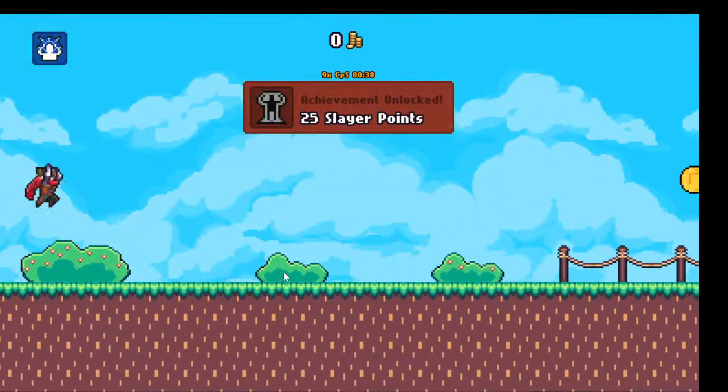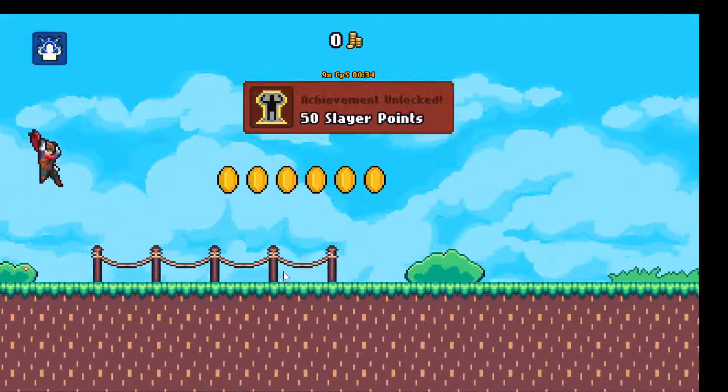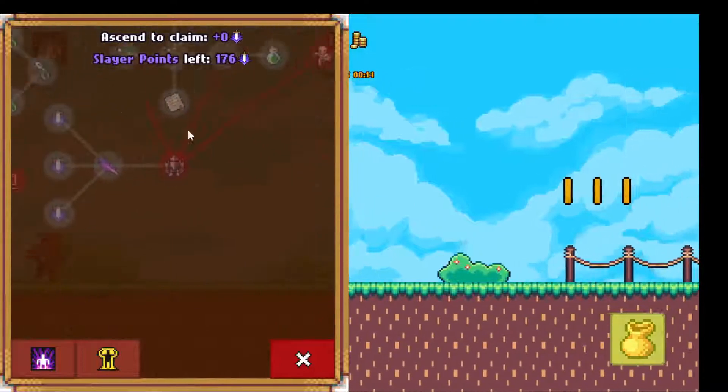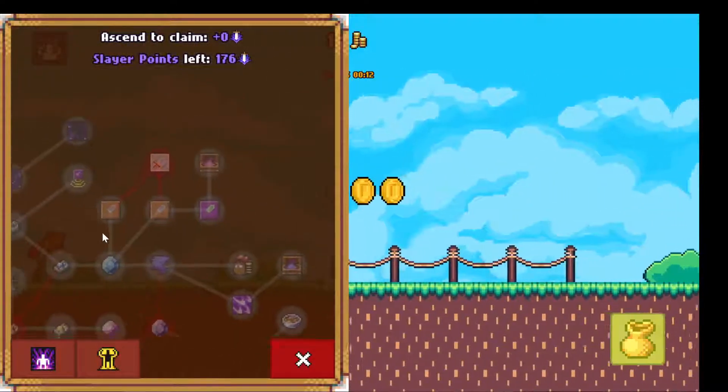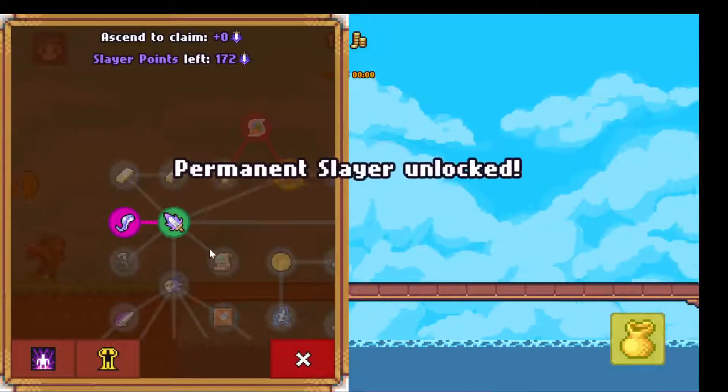If you have a clicker you can do it like this and you will collect all the coins pretty much. Let's see what's here — oh, that's a lot of skills. Unlock the start adventure and enemy realm upgrades so enemies can spawn from the start — yes, that's good.